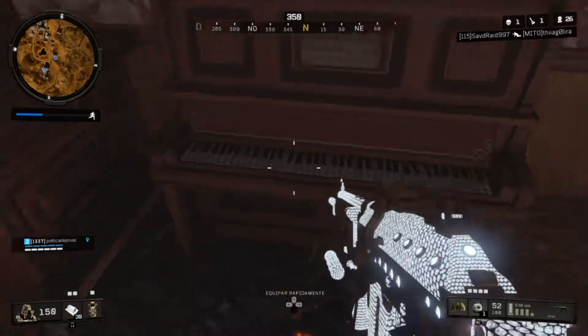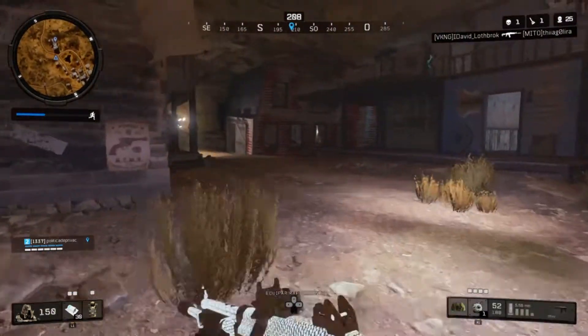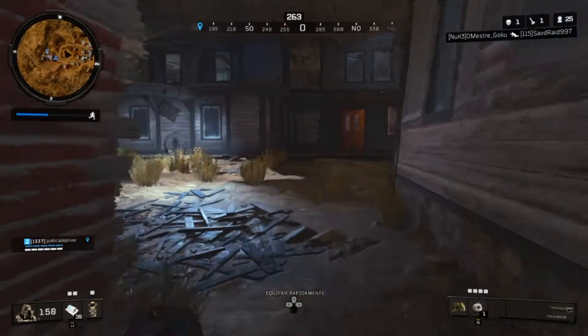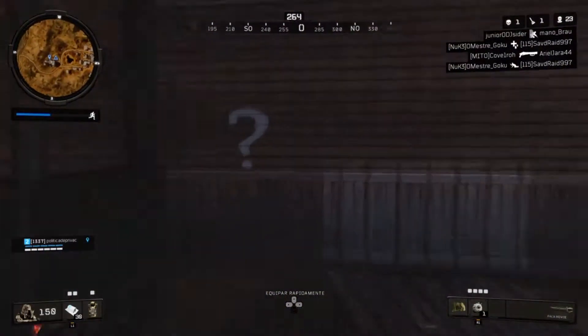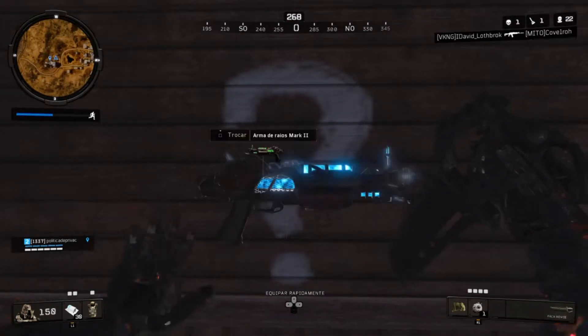Se não tocar o piano é porque vocês acertaram o lugar errado. Daí vocês vão lá na casinha do Leroy, que tem lá no mapa Buried do Black Ops 2. Vocês abrem a porta ali, entram — vai estar dentro da cela um ponto de interrogação feito com giz. Vocês apertam o botão de interação e vai aparecer o Ray Gun.